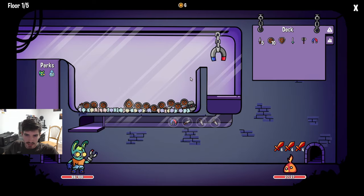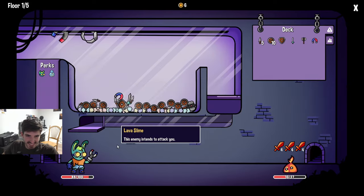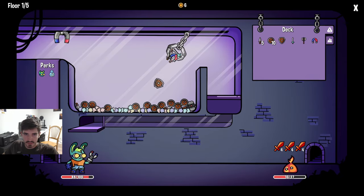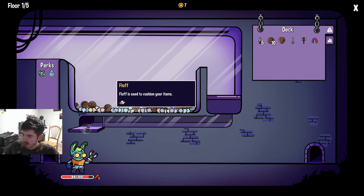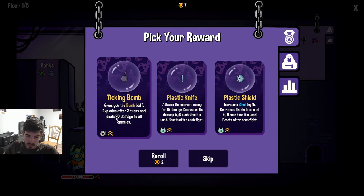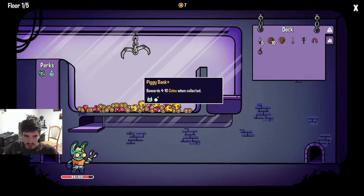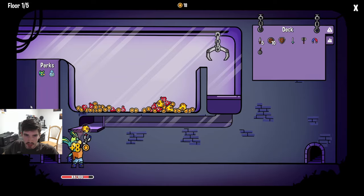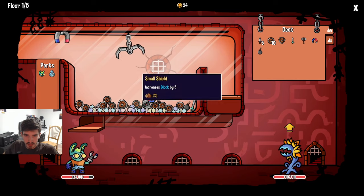We get three daggers. Maybe I should have gotten some shields - maybe I didn't think that one through. But who needs shield when you can just deal a bunch of damage instead? Plastic - no thank you. A bomb is metal. I think we just grab everything metallic, that's just the play. Because if you can get to where you just have infinitely many metal items, the magnet's gonna go so hard.